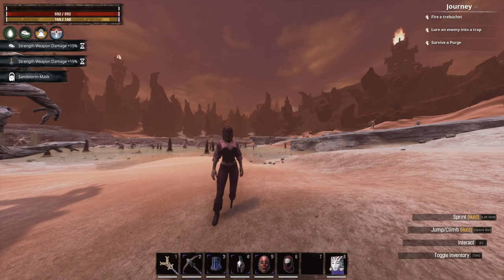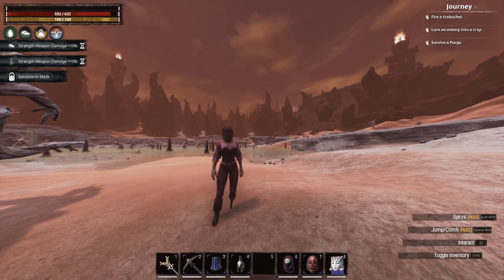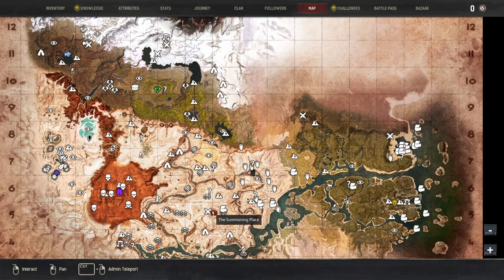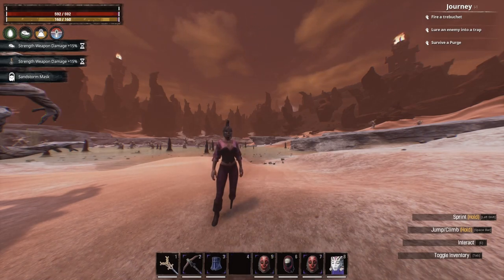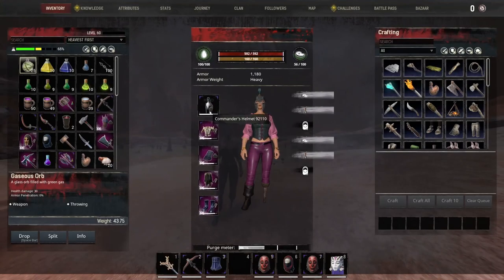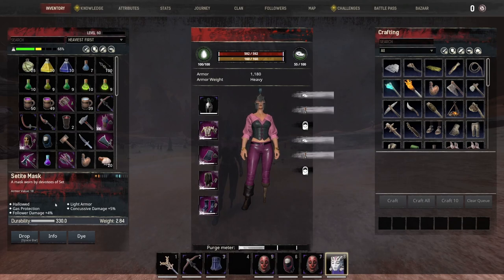The Yog-Chosen mask is a nice cheap option to put on your thralls for base protection, since it's easy for enemies to snipe them with gas arrows. The Witch Doctor mask requires killing the Witch Doctor at the Summoning Place - they're a rare spawn and even if they spawn they might not drop it. I go further into that and the Commander Helm in my legendary boss drop weapon and armor guides. The Witch Doctor mask is pretty cool if you get the drop because it has a lot of armor on it. The Setite mask also gives you concussive damage and follower damage bonuses.